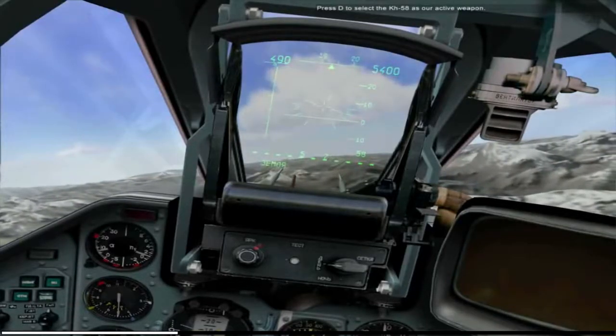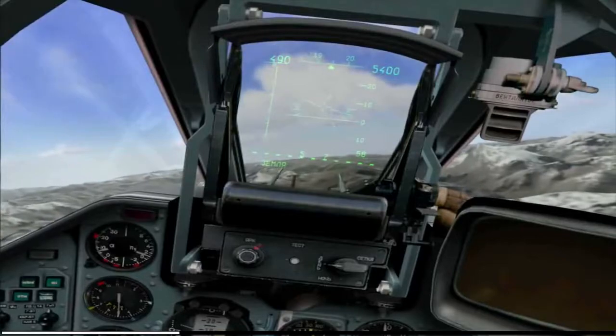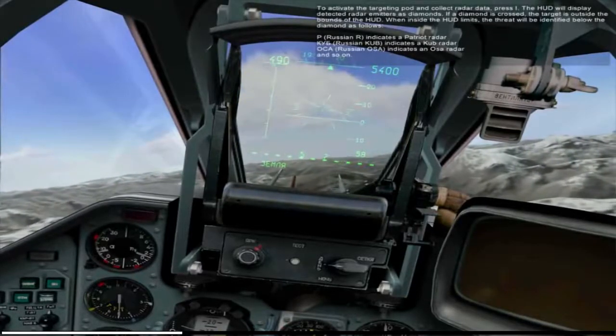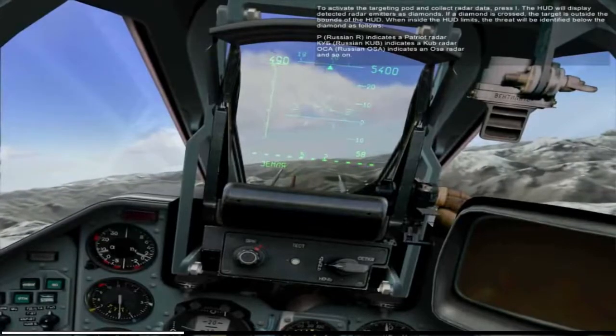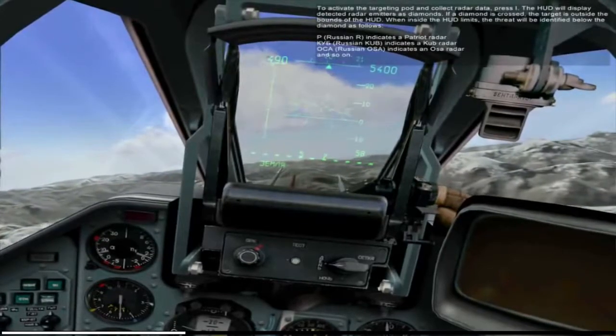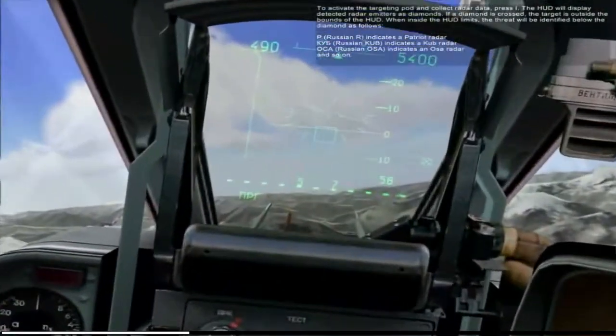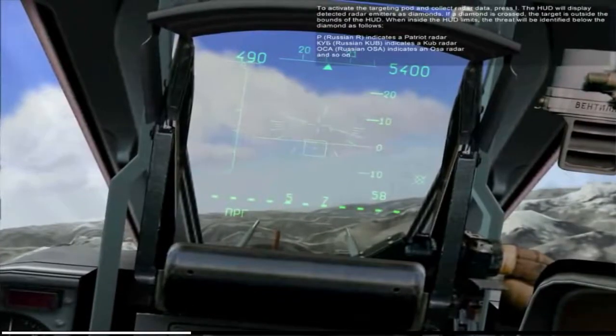Press D to select the KH-58 as the active weapon. To activate the targeting pod and collect radar data, press I. The HUD will display detected radar emitters as diamonds.